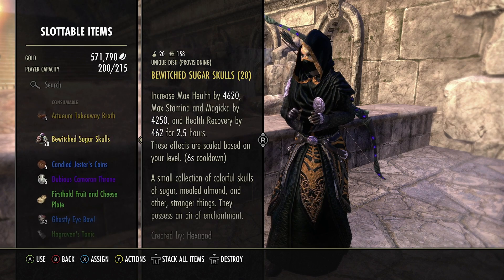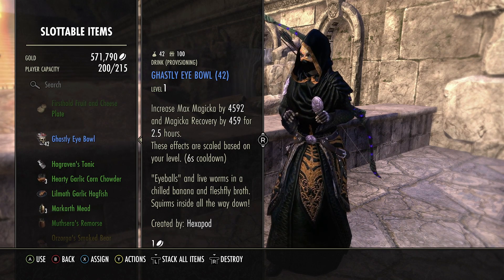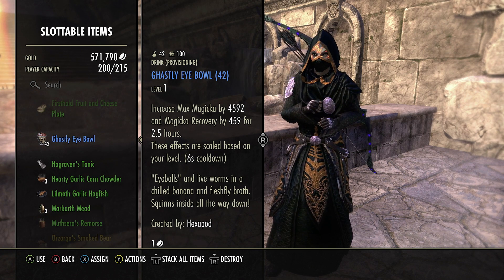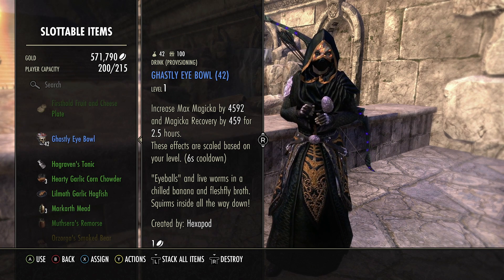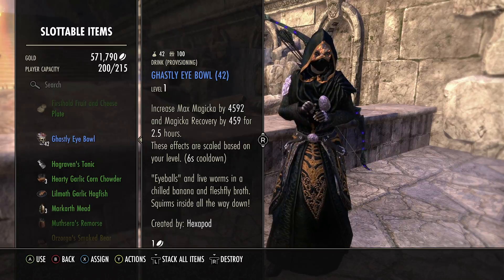For food we run Ghastly Eye Bowl — increases your max mag by almost 4,600 and gives mag recovery. We don't really need health since we're a ganker, and with one piece of Training our health is actually pretty solid for a ganker anyway. Alright, let's go over the skills now.